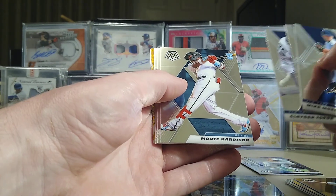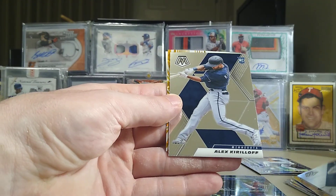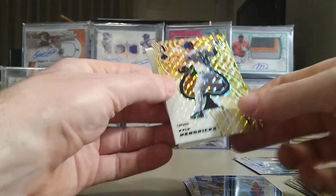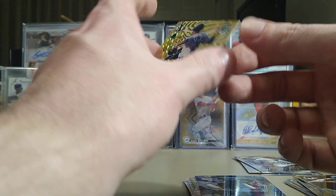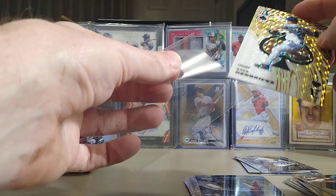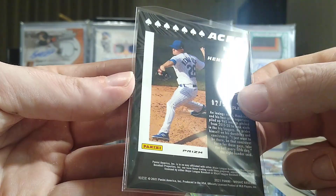We got an Ian Anderson Debuts card — his debuts card would normally be blue because of the Braves colors, but on the Greens the silver part is green instead. So this is not a blue Mosaic, this is a green Mosaic — it's got the green border around the image. The Greens are not numbered. Ian Anderson is one of my favorite rookies from the class, definitely top 10. Then we pulled a Kyle Hendrix Aces numbered 12 out of 99 — that's our first numbered parallel!